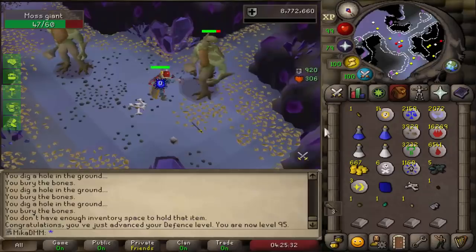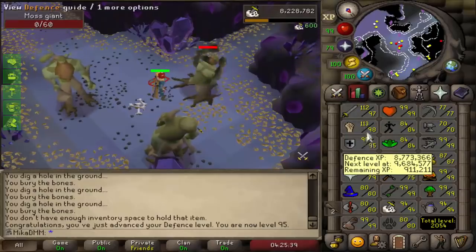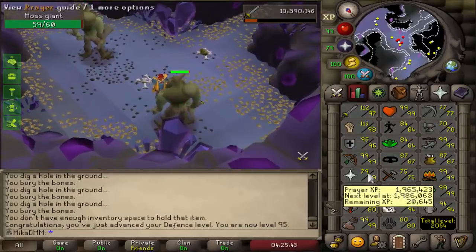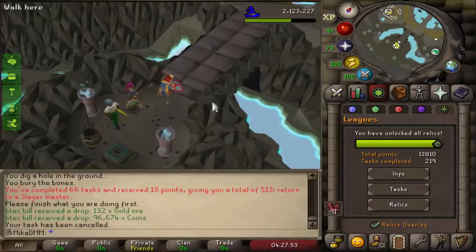95 defense and we are still 121 combat. Back on shared real quick — yeah, not really close to 99 strength yet, but soon we're gonna be less than 1 mil away, and we're also very close to 80 prayer. Here we go, a task I haven't had yet on the account — 91 red dragons.